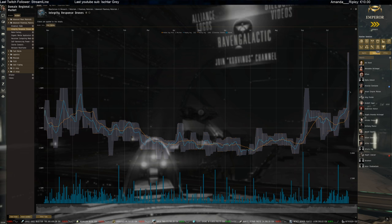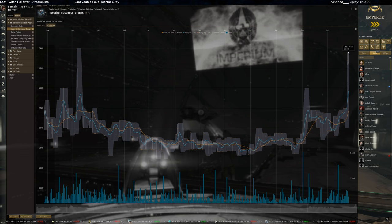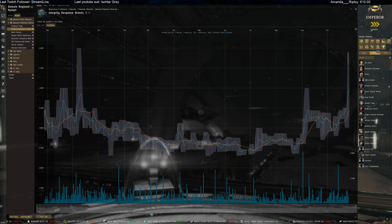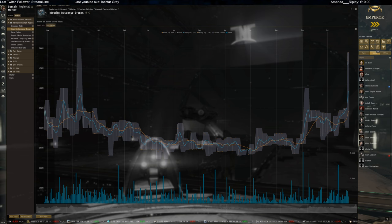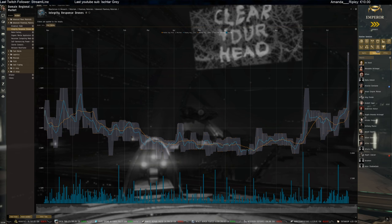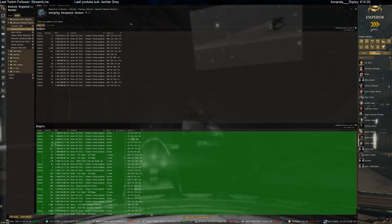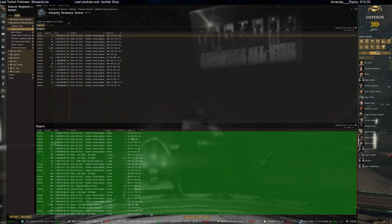Integrated response drones are actually skyrocketing in price, going up to 4.7-4.9 million ISK per unit. Unfortunately today's average is already back to 3.4 million ISK - we had two days in a row of really insane high prices for integrated response drones and now completely back down. Yesterday and the day before were the best time to sell those because the price was really high, and now we're completely back down again. Still on the seller side sitting at 4 million per unit, and buyers at 3.3 million - not a bad price at the moment.